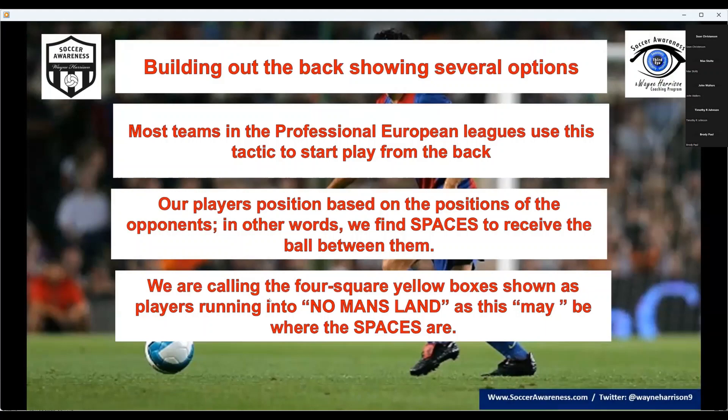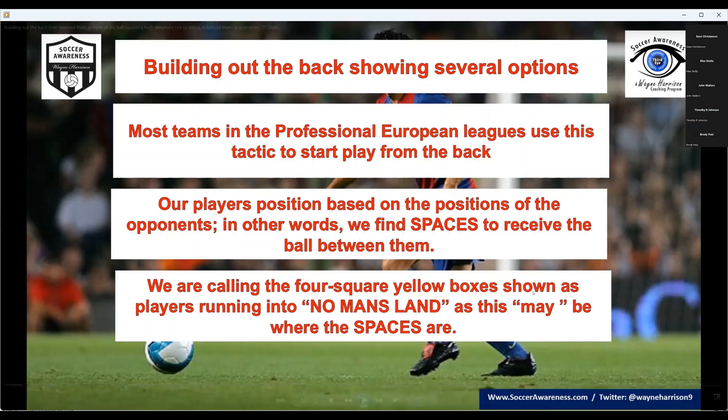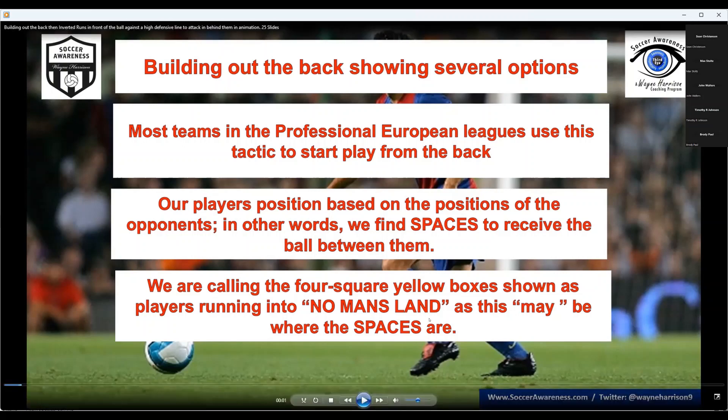We're building out the back and we've got different options. We're looking to find spaces to receive, and we're calling the four square yellow boxes 'no man's land' — those are the areas we might be able to move into. We've always talked about zone 14 and getting into zone 14. We're also now talking about what we worked on in training: inverted fullbacks in their own half.